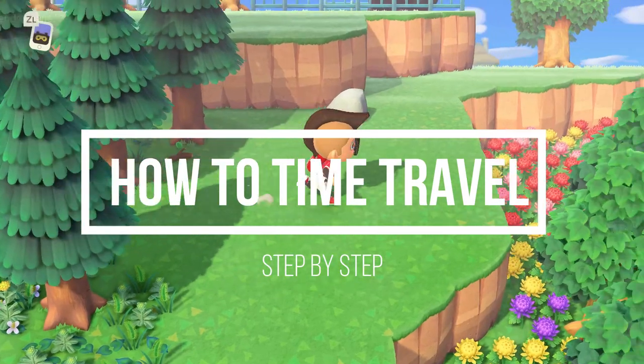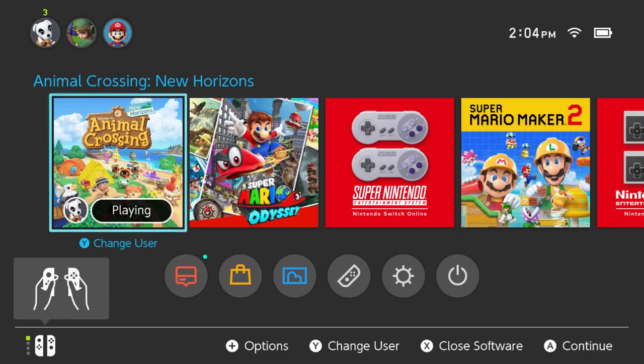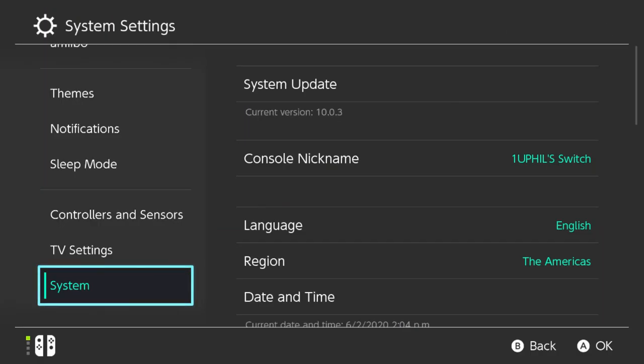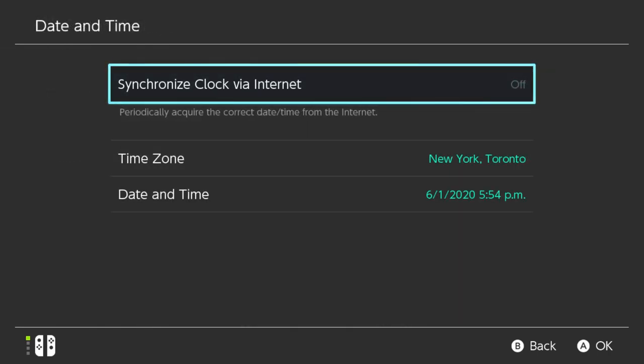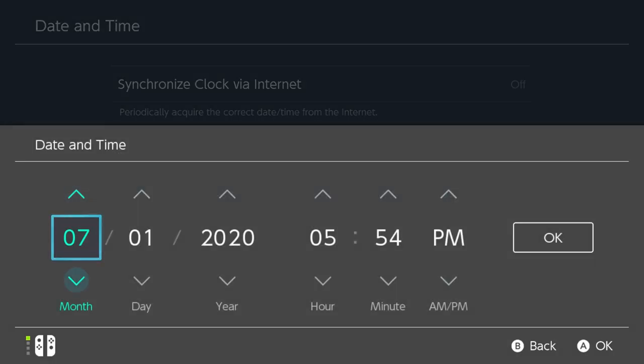For any beginners, here's how to time travel in Animal Crossing New Horizons. First, save and close your game. Go to System Settings, then System, then Date and Time. Turn off 'Synchronize Clock via Internet,' then go to the Date and Time area and adjust the time. When you return to the game, the new date and time will take effect.